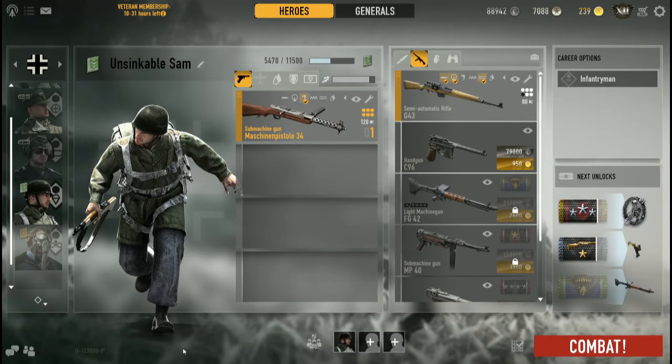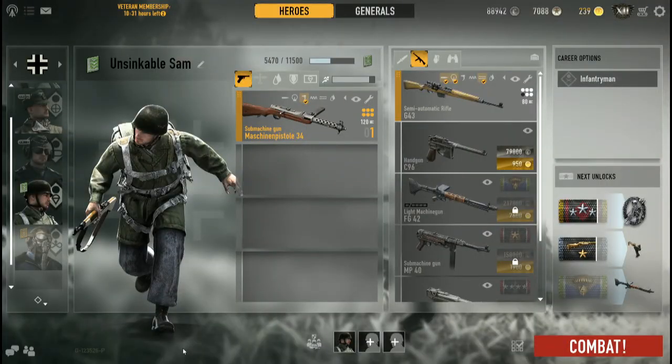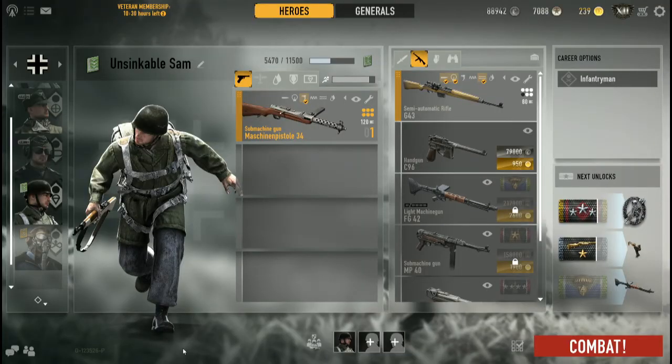Hi guys, welcome back to another episode of Cobra Quick Bits. Today we're taking a look at another unique unit in Heroes and Generals - the paratrooper. Sorry about that troll video I had to put out there, but here we go - the real guide to paratroopers.